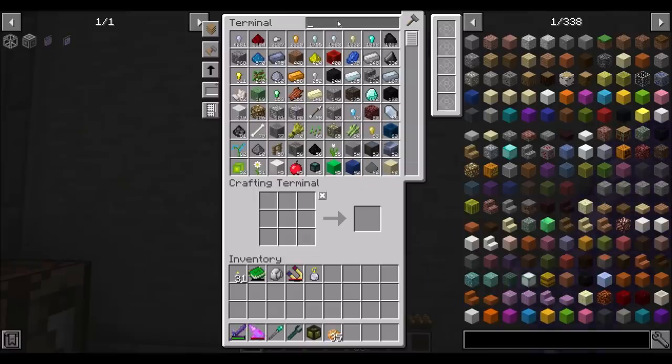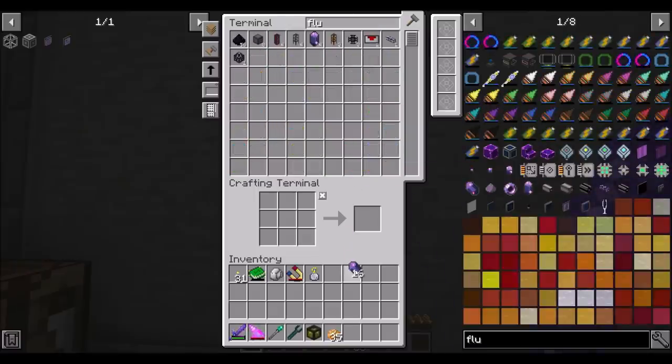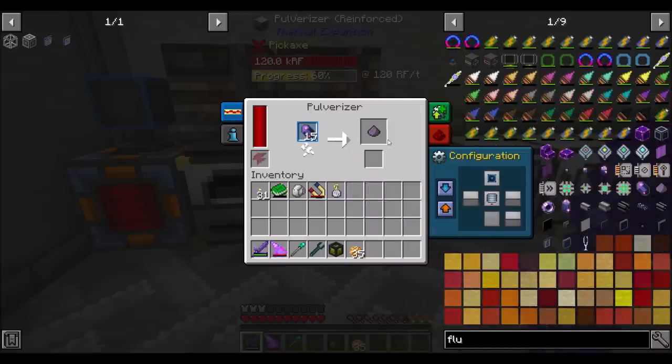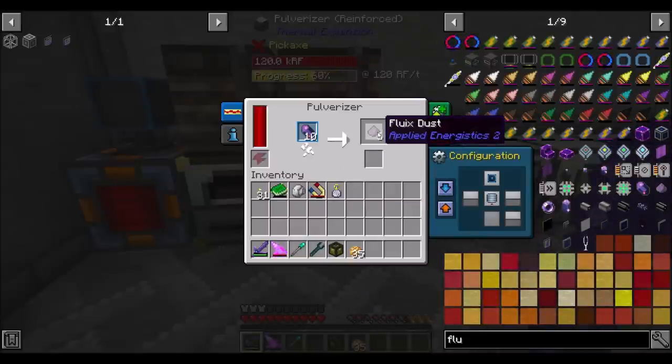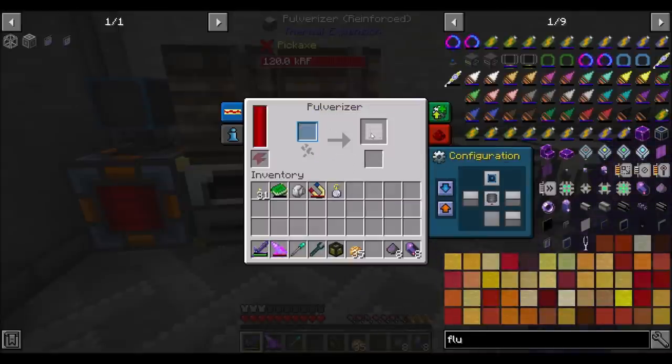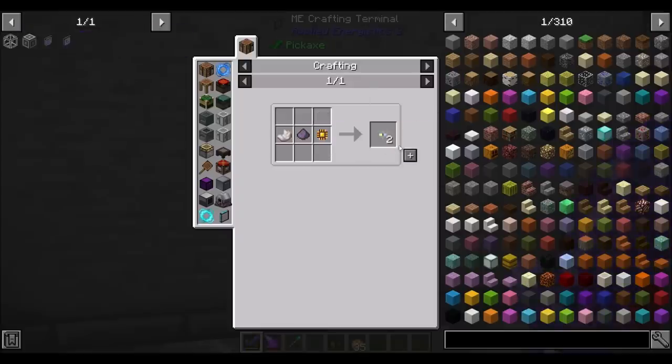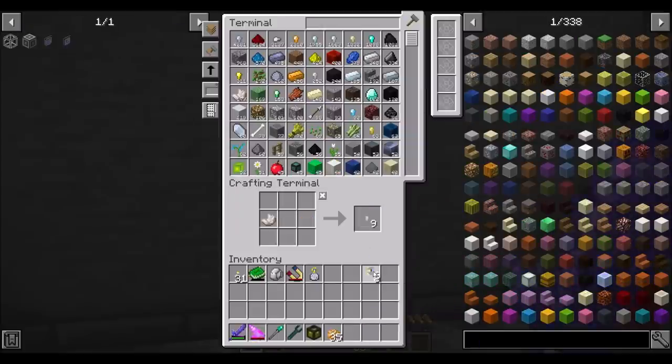With that said, I should now be able to take my fluix crystals and grind them up. Did I catch it in time? I did. So good — how great is that? Let's do about eight of them. We'll do half of them. And then my molecular assembler — let's get that many, and that's perfect. So now we can get one molecular assembler.